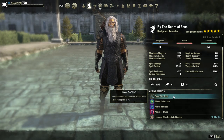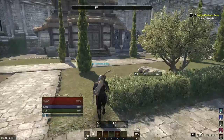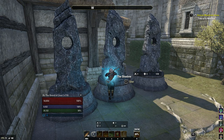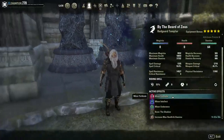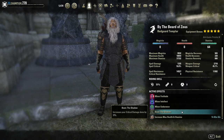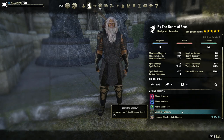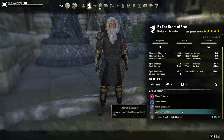I'll be using the Shadow mundus stone. With 44 points into Precise Strikes, you're going to get a 105% crit modifier, which makes the Shadow about 1 to 2% stronger than the Thief on a Stamina Templar. On a Stam DK or Stam Sorc the Thief is probably still best, but not on Stamina Templar — the Shadow is undoubtedly better here.